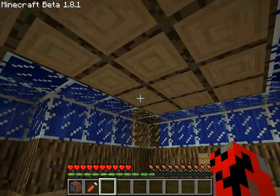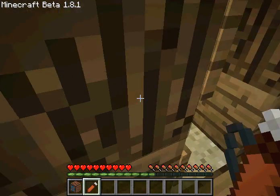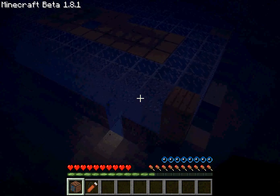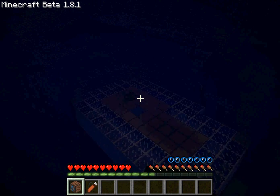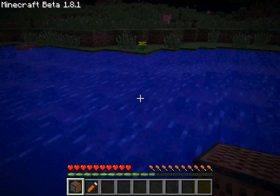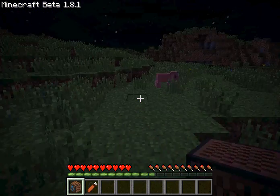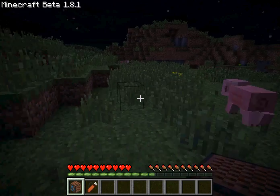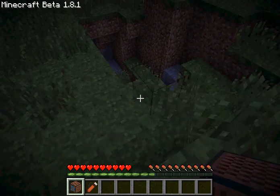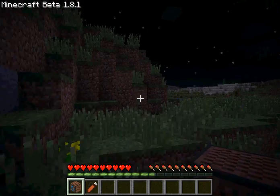I do have single player commands, so I cannot die whatsoever. Now go out here. I have an underwater base. That thing right there is just so I can get in easier. Now, it is a little hard to place the camera in the way you want it to. I had a little problems at first and I still really don't know how to get it perfect.